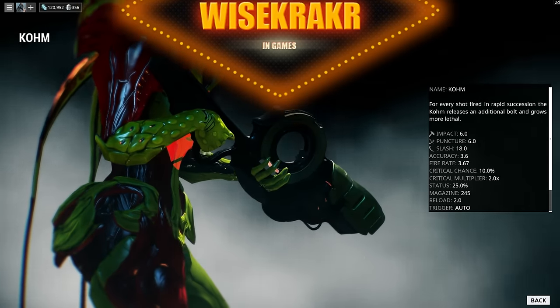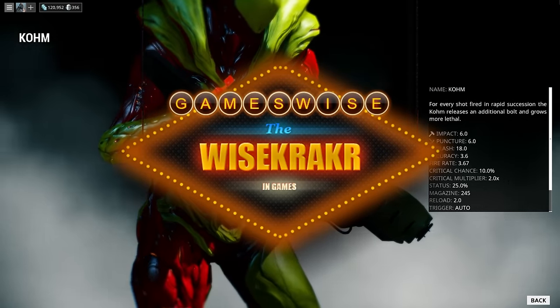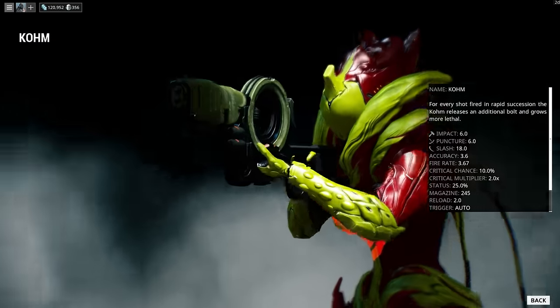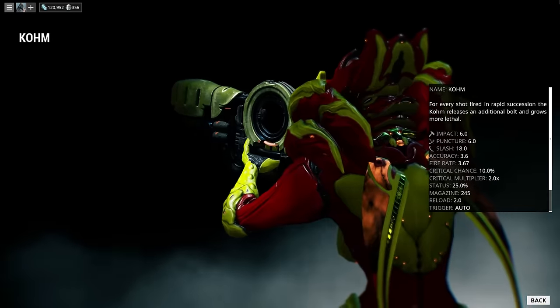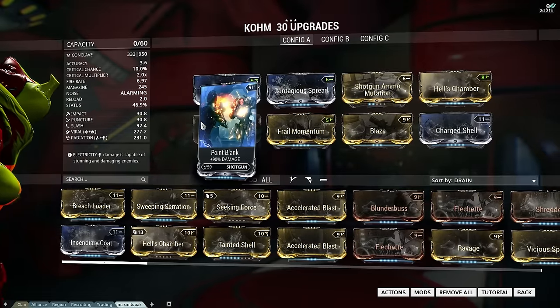This is the Wisecracker in Warframe and today a cone build. This weapon is beautiful because you can hold the trigger and you just keep shooting and shooting, and with every shot you get more pellets that will shoot at your enemies. So let's begin with our first build.